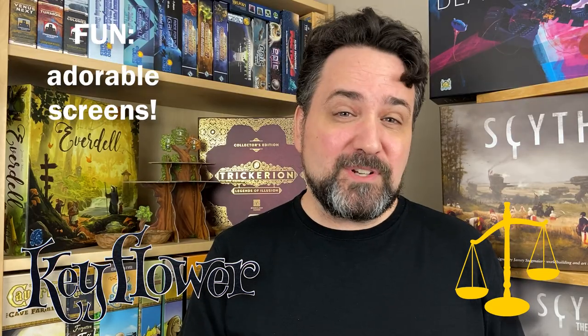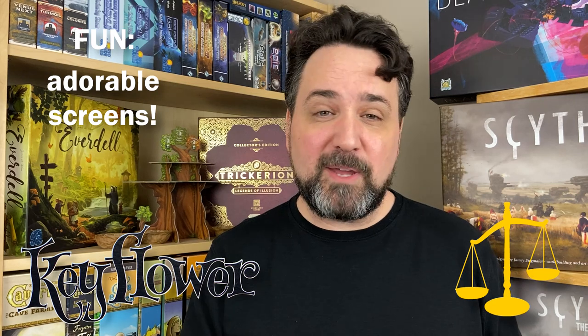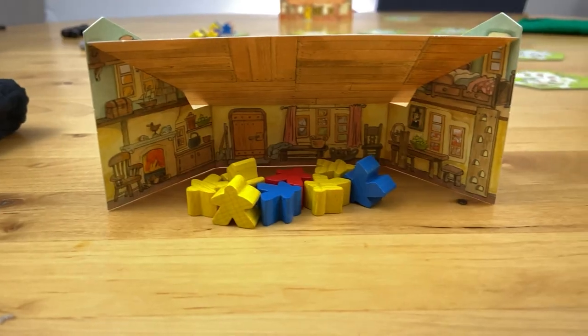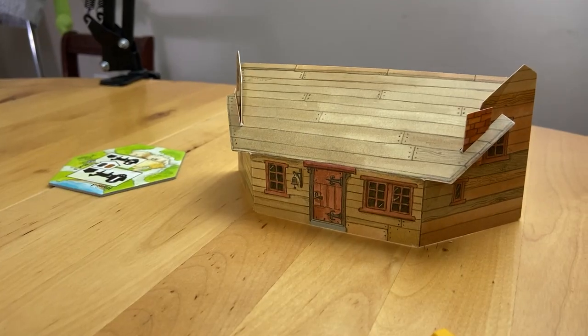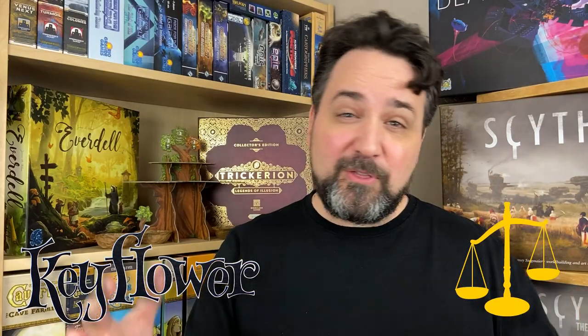Fun! It's important to keep the number and colour of your meeples secret, so the game supplies you with little screens. But they took the extra step in making them really nice and thematic — they look like little tiny houses, and each one is unique. They have little details on the inside showing what your little farmhouse looks like, and the outside shows whether it's made of stone or wood, with little thatched roofs. It's really adorable and endearing.